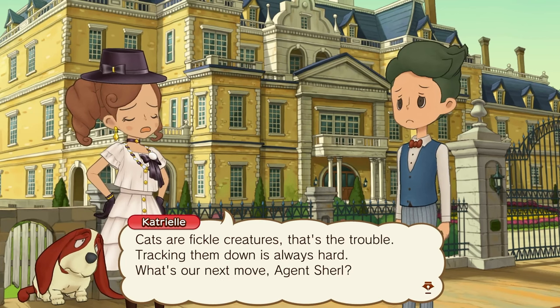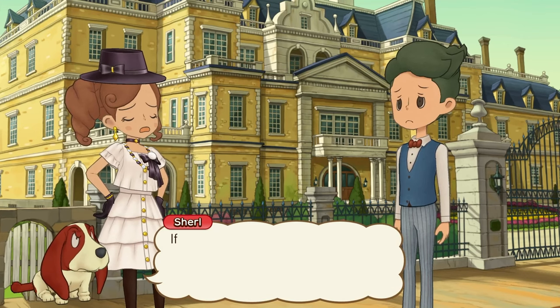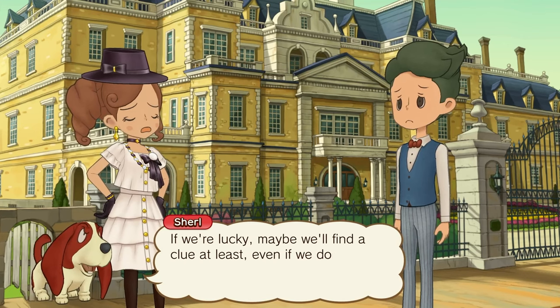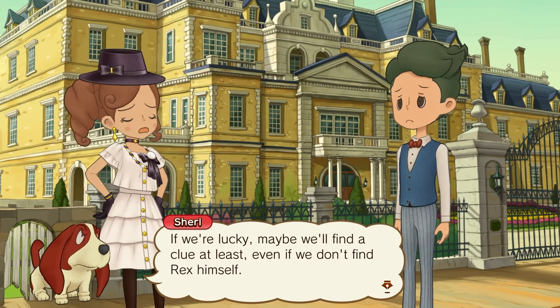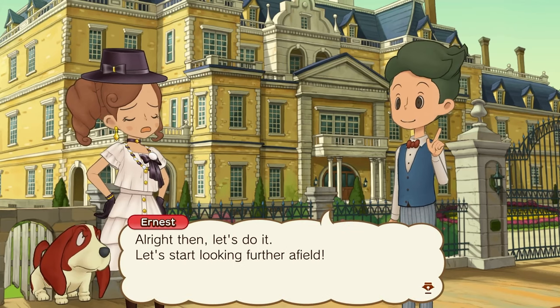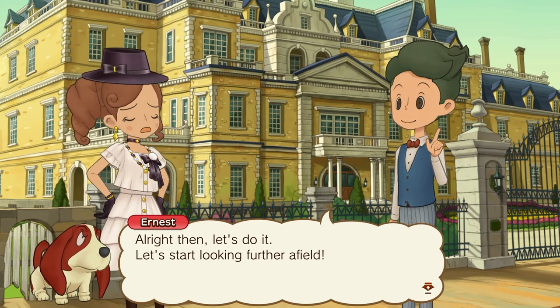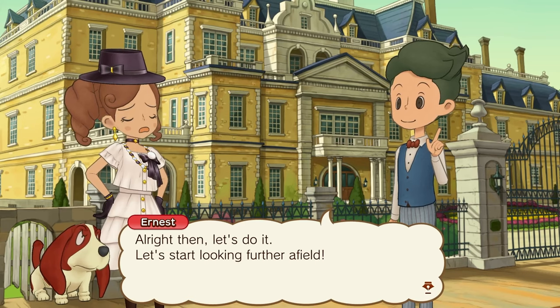We've been all around the street by Madame Dubé's mansion now and see no sign of Rex. Cats are fickle creatures — that's the trouble. Tracking them down is always hard. What's our next move? Our only option now is to widen the search. If we're lucky, maybe we'll find a clue at least, even if we don't find Rex himself. Alright then, let's start looking further afield. Surely this game is doing a surprisingly good job of what a detective would do in searching for something.